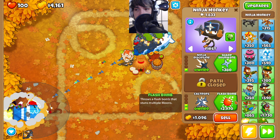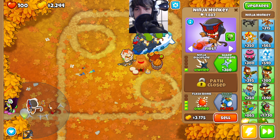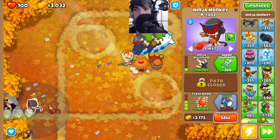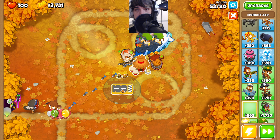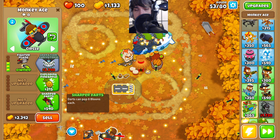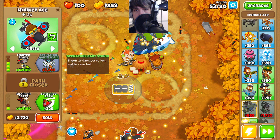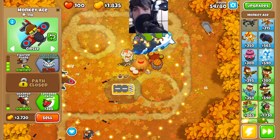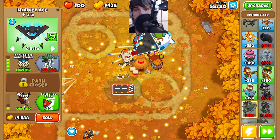We can come back down here and upgrade this to the flash bomb so that we can hold stuff in place in front of this ninja monkey. Now we can come over here and get a monkey ace right here. Upgrade this top path to operation dart storm while also getting the sharper darts. This does a lot of damage to mobs, and considering we're on double HP mobs, why not get it?